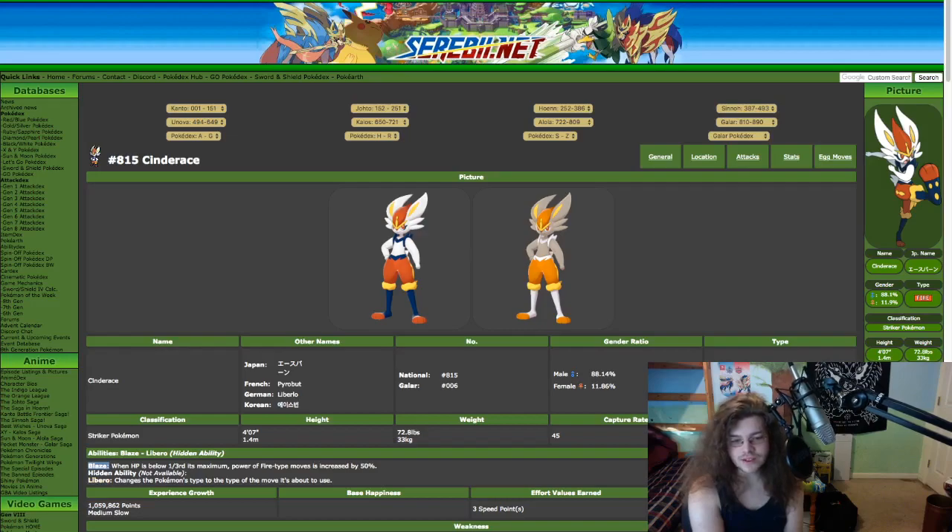But Libero is crazy. If you remember Greninja from VGC 2019 and before, it's an amazing ability. It's very similar to Protean. It just changes the Pokemon's type to whatever it's about to use. So it's really good for a bunch of reasons. First off, it can protect you from super effective attacks, which is crazy. And it also makes whatever attack you're about to use STAB, which is 1.5 times your attack. So that's crazy.